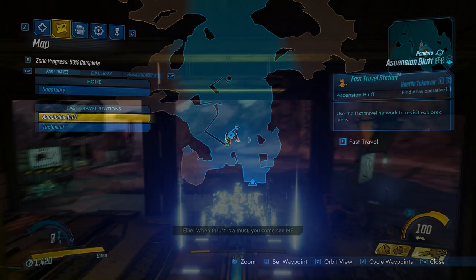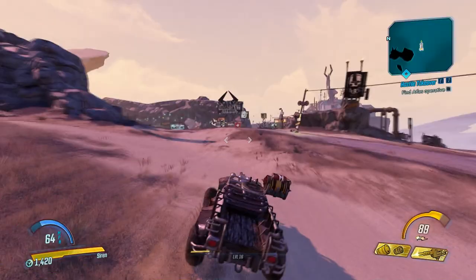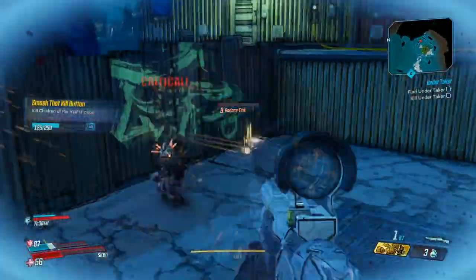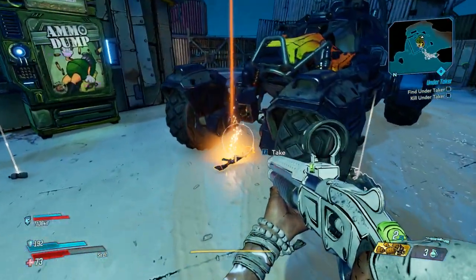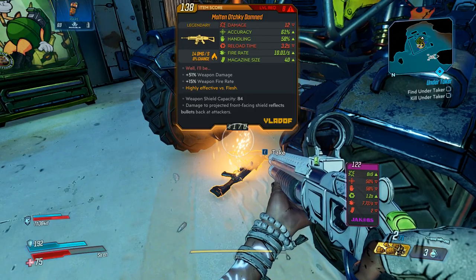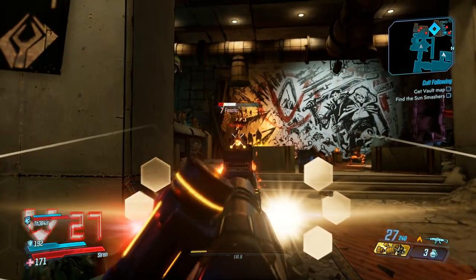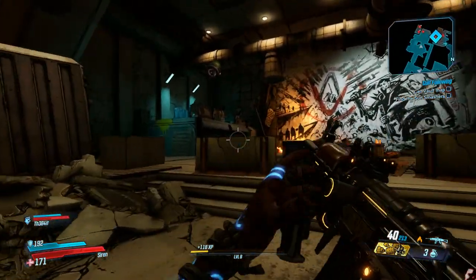I dropped mine in the location called Ascension Bluff, so you can always try to follow my path to that particular place, but there is no guarantee that you will find any badass thing there, so keep that in mind. Like you see in this example, the weapon dropped for my friend, that's why I could not see it. There you have it guys — a really powerful legendary assault rifle that pretty much kills every enemy without any problems. I really love its magazine size which helps a lot with long fights, especially with bosses.